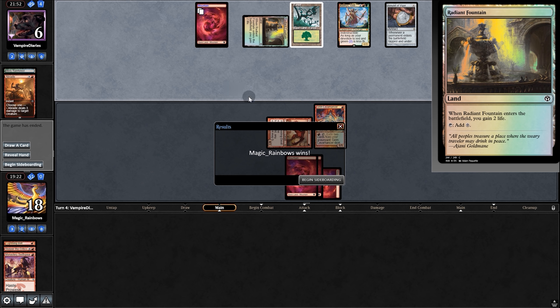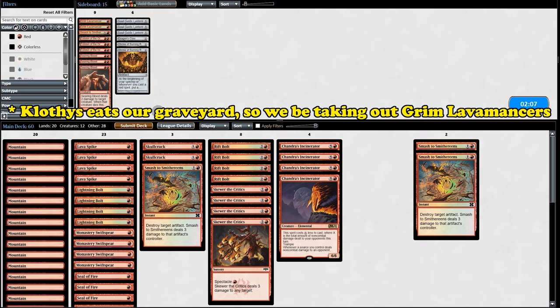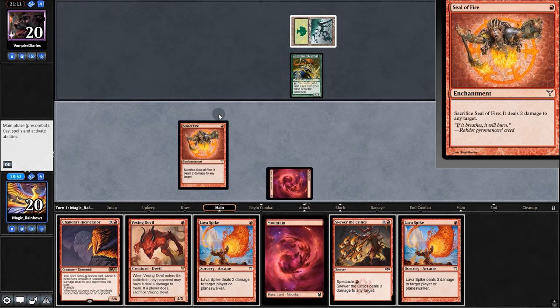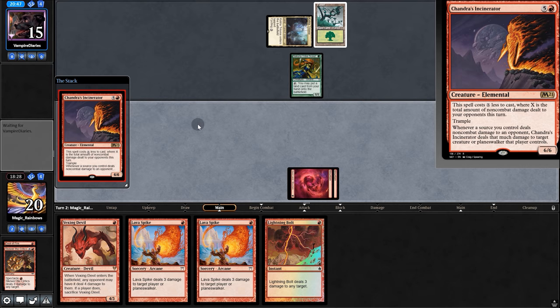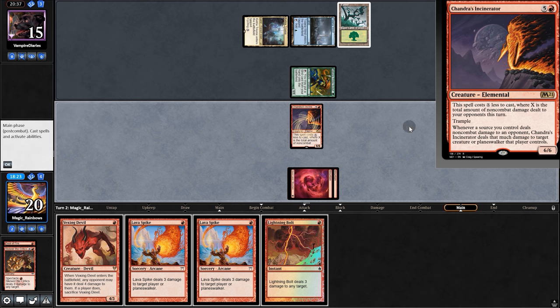We'll be going to game three. Because we know they have Clothy, we'll bring in some Smashes. No Seal or Rift Bolt, but that Incinerator is looking mighty fine, so we'll keep. They play Tribe Scout. Play the Seal for next turn. They play Land Taft and pass. Boop, Boop, and Mega Boop — they always pause to read Incinerator, and they love how the word Trample is buried in there.